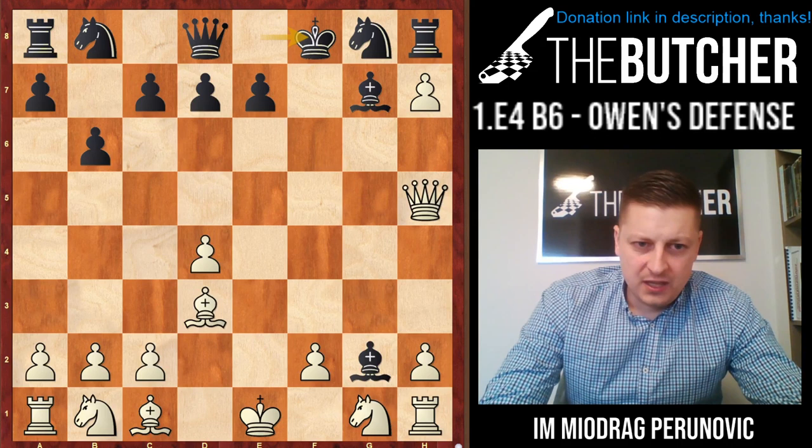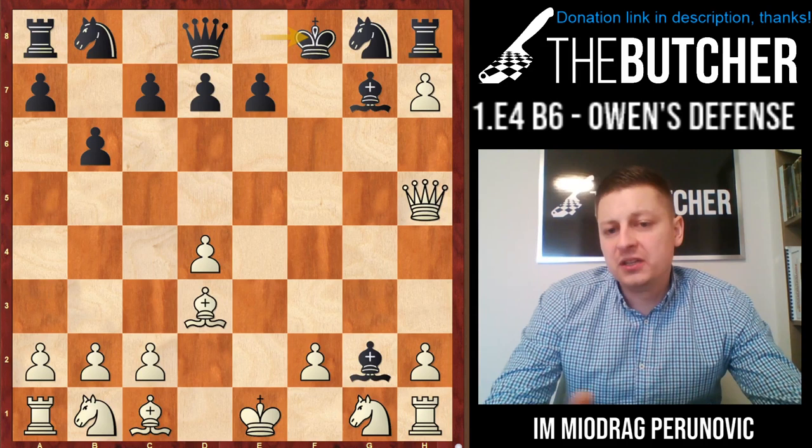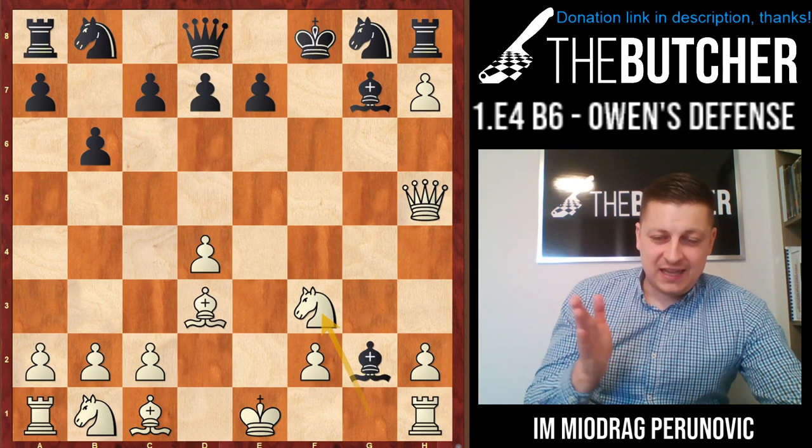In a chess encyclopedia many years ago I found Qf5, Nf6, and Bh6. That variation is also fine - it's better for White, but it's not as winning as the line with Nf3. You have to remember this move. It's concrete - the engine's strongest move.